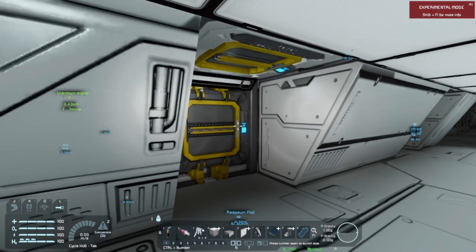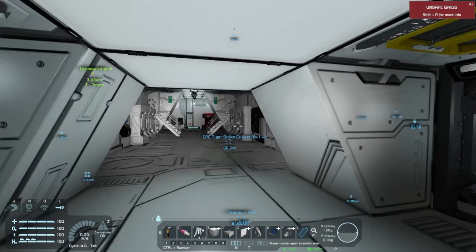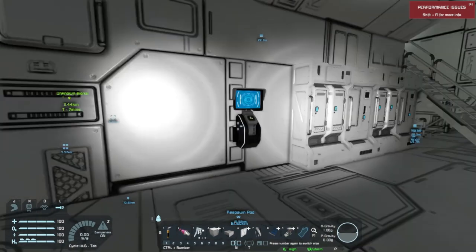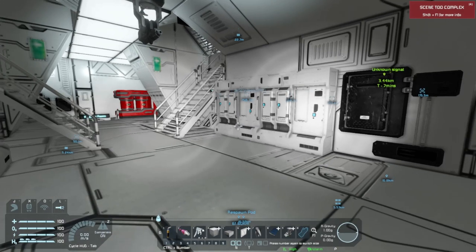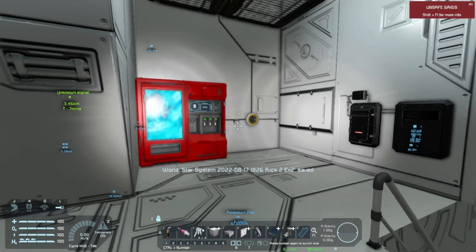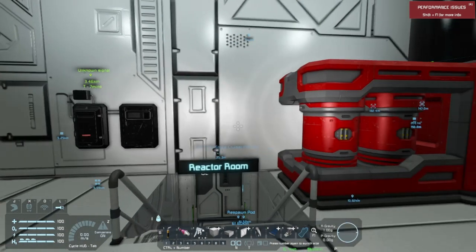Going back down the main corridor, we have some cargo container access here. On either side we can access large industrial cargo containers or small cargo containers. We also have a control panel button here for our hangar door and some lockers. Back here we have our medical room and our vending machine — for using the ship with the daily needs survival kit mod, you've got to have a vending machine so you can get your food and drink.